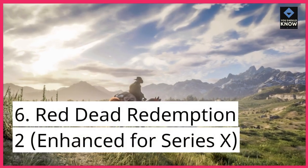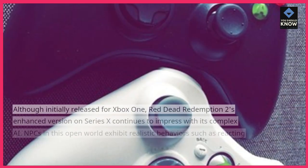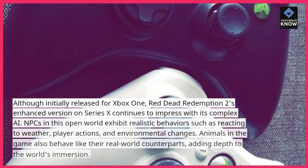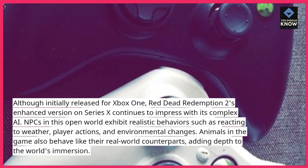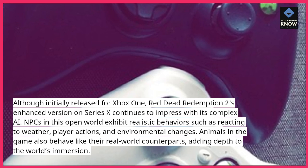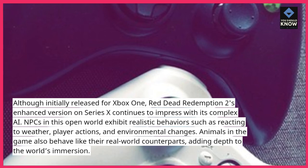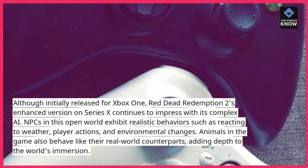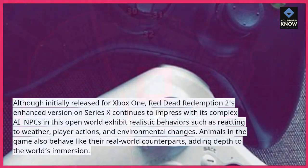6. Red Dead Redemption 2, enhanced for Series X. Although initially released for Xbox One, Red Dead Redemption 2's enhanced version continues to impress with its complex AI. NPCs in this open world exhibit realistic behaviors such as reacting to weather, player actions, and environmental changes. Animals in the game also behave like their real-world counterparts, adding depth to the world's immersion.